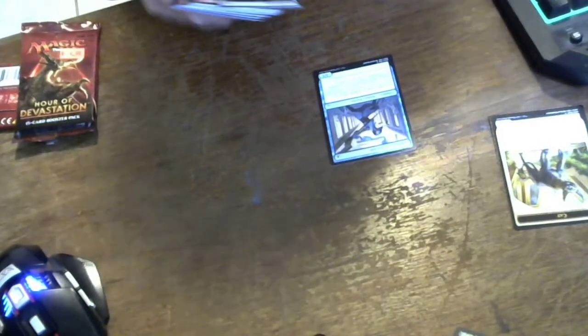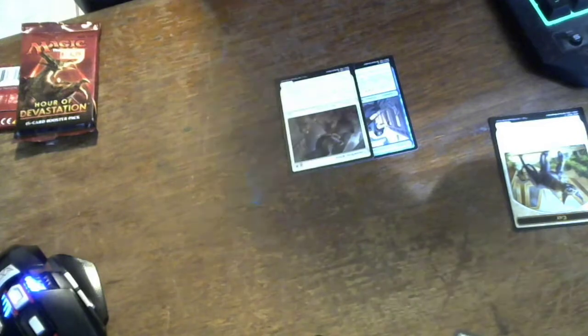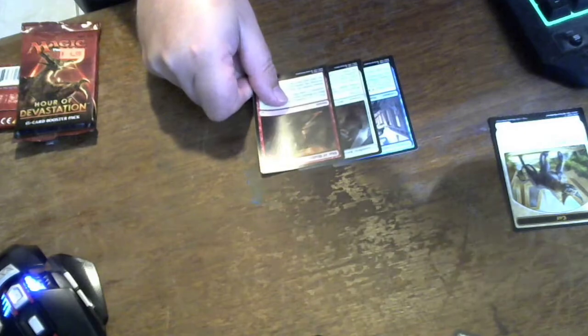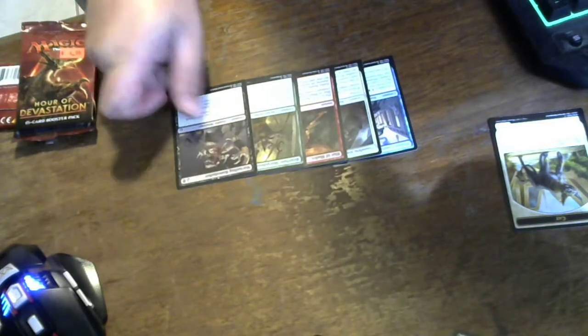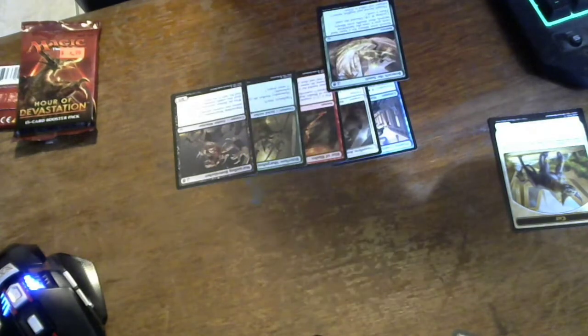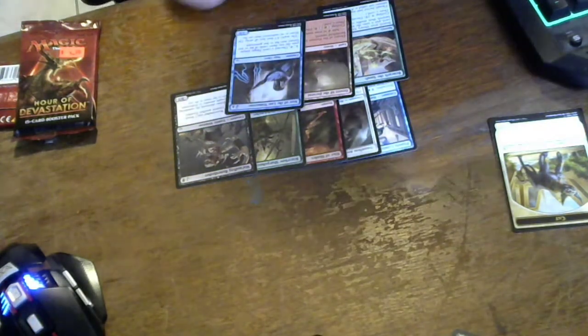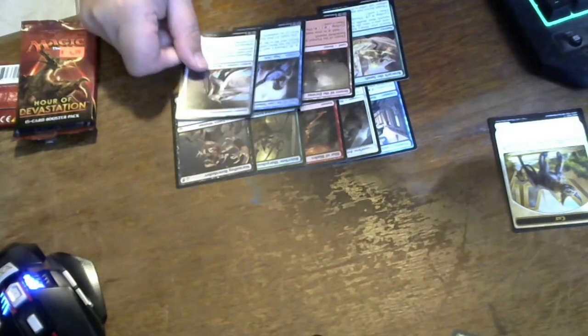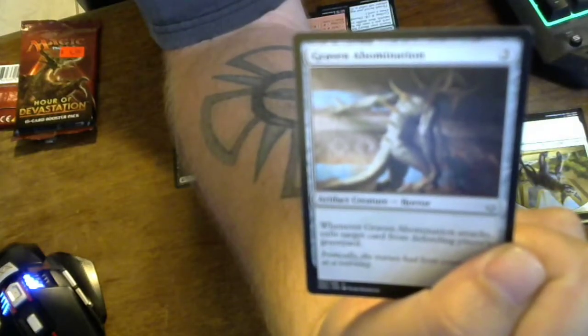We have Proven Combatant, which is common. We have Dauntless Avian, Blur Blades, Bitterbow Sharpshooters, Marauding Boneslasher, Beneath the Sands, and our first land card — Desert of the Fervent, which enters tapped and will add one mountain mana. Then Seer of the Last Tomorrow, and Graven Abomination — an artifact creature that's a horror. It's something I don't get to see very much anymore, an artifact creature that's a horror.